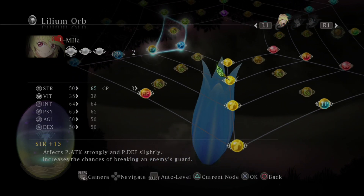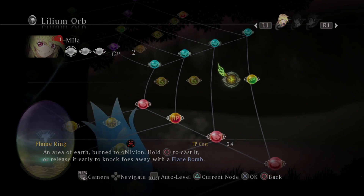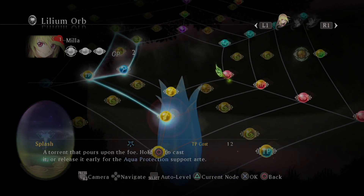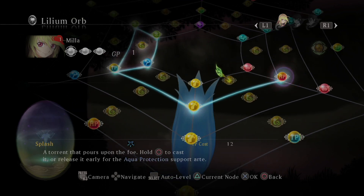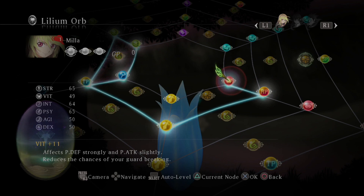So let's go this way, because we also need to get up here anyway, which is going to give us Flame Ring, which can also give us Flare Bomb. Flare Bomb is what we already get off of Fireball as well, isn't it? I think it is, but we want to go this way because we want to get our hands on Splash. I need it.